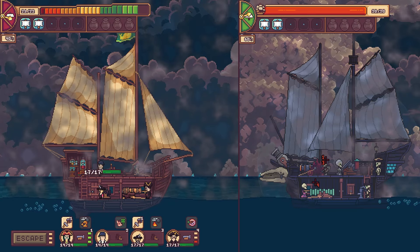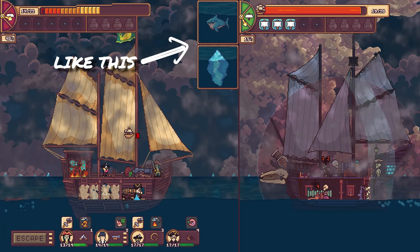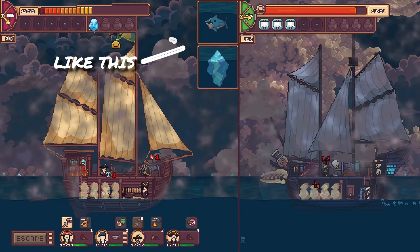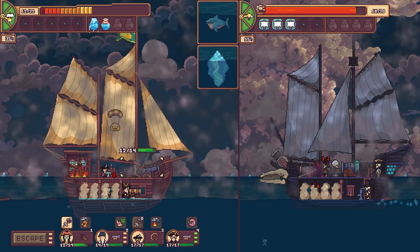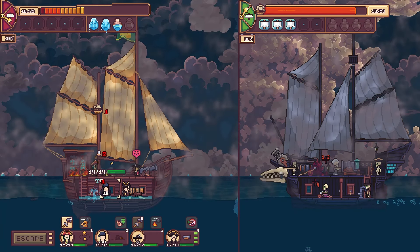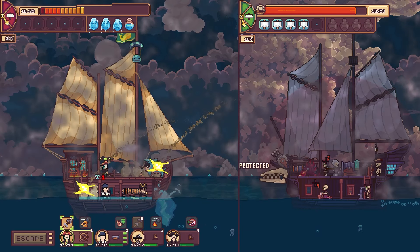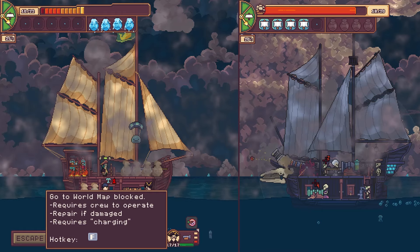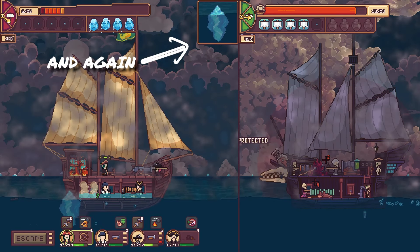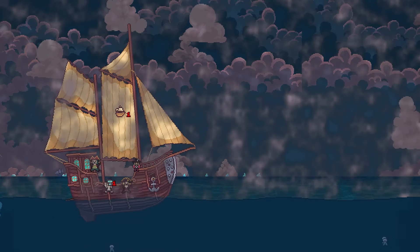Another aspect I like about the combat is the random events that happen depending on where you are when you start the fight — things like icebergs crashing into your ship, shark attacks on your crew, mermaids distracting your crew, and storms lighting your ships on fire. These seem pretty random thanks to RNG, but it does seem that once one ship starts getting hit with random events, it's mainly that ship taking the damage. So if it's your ship, good luck; if it's their ship, congratulations — it should help you in those battles.